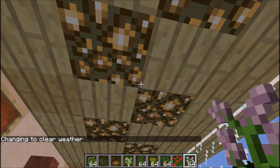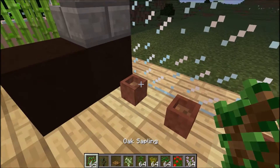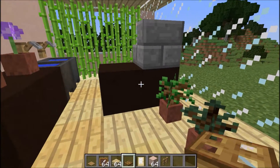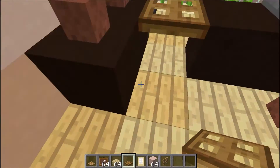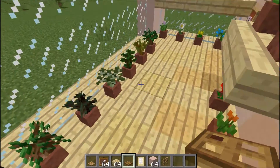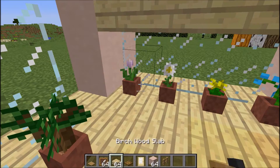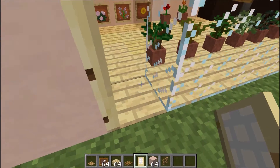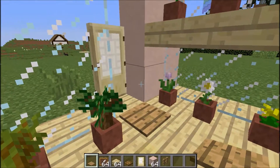There we go — you can see there's a nice pattern on the ceiling with the glowstone. Now I'm going to go ahead and start decorating the shop with flowers. I need to put a trapdoor there so there's a little doorway to go behind the counter. Now I'm going to put the door down out here, and then put a pressure plate down here.